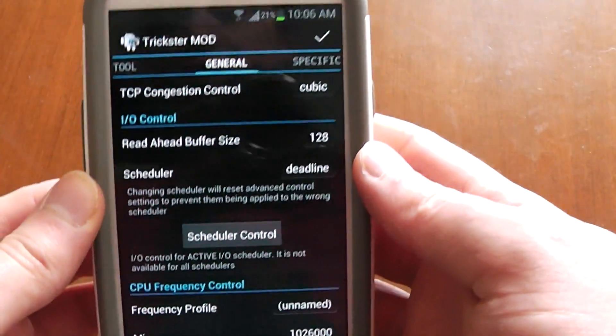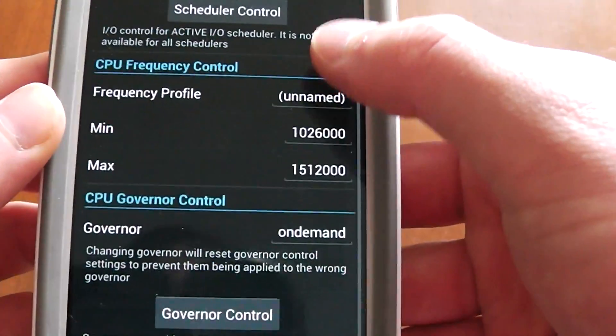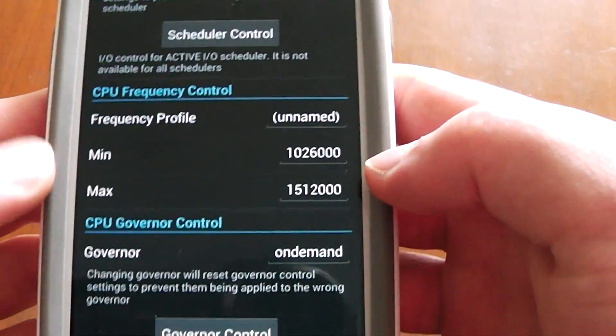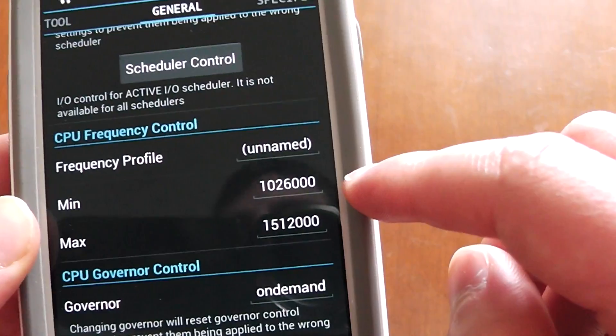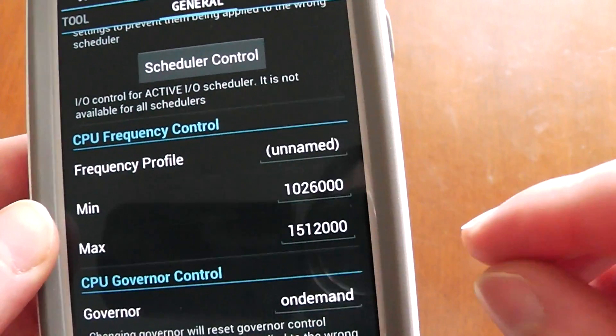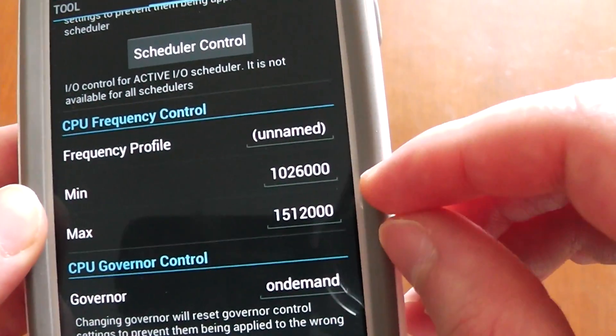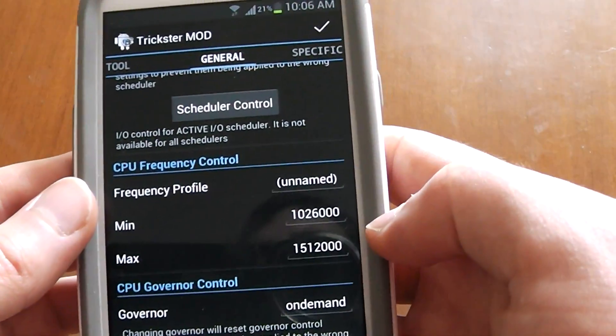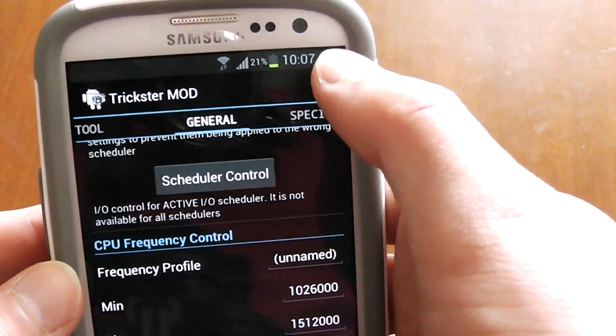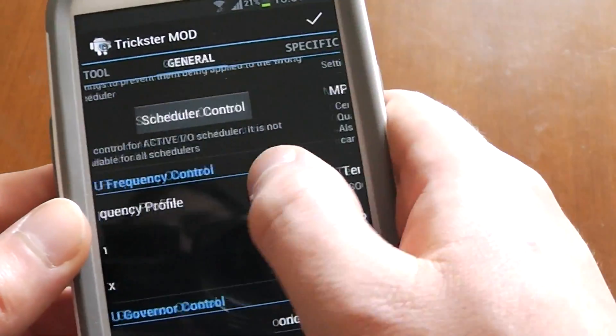Alright, let's move over. This is the CPU control section, and as you can see, the minimum on the monitoring was 384, so it's 1026 here. This thing doesn't always reflect the real frequency for the minimum — I don't know why it does that, but as long as you know it's running at minimum. Once you click the check mark at 384, it'll say like that — don't worry about it.